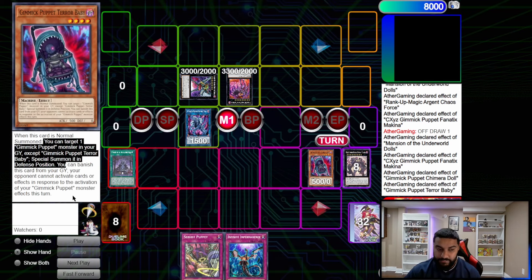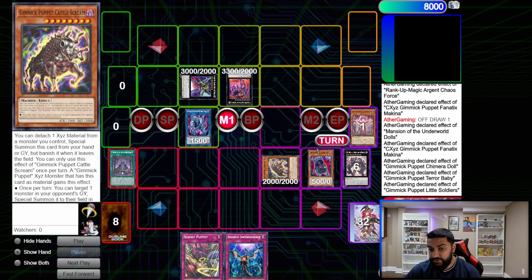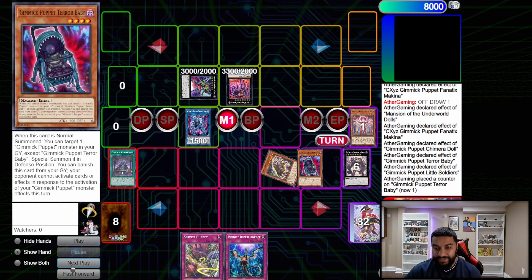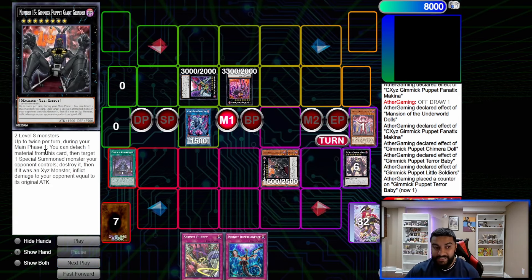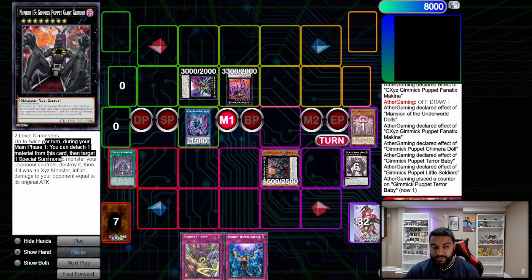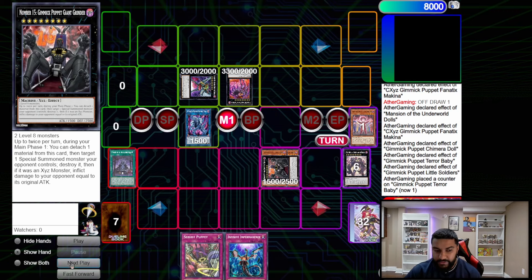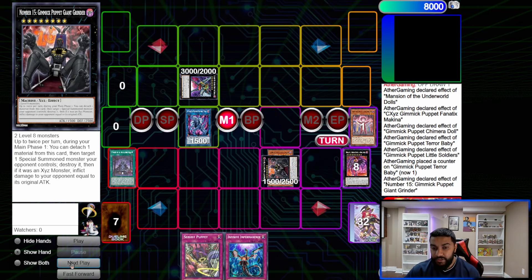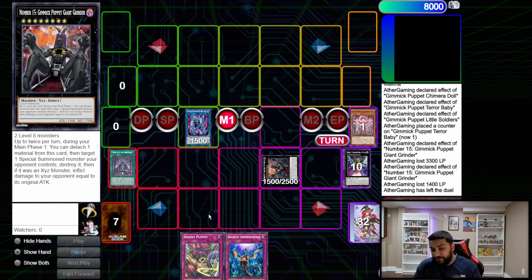We normal summon Terror Baby. When it's normal summoned, you can take one Gimmick Puppet monster and special summon it — and your opponent cannot respond. We reborn Cattle Scream, then banish Little Soldiers to target Terror Baby and make it level eight. We overlay these two into Giant Grinder. Giant Grinder: once per turn, detach one — target a machine XYZ monster your opponent controls, destroy it, and inflict damage equal to its original ATK. Detach, pop, burn for roughly 3000 — then detach, pop, burn for the final 3000. That's the first FTK combo.